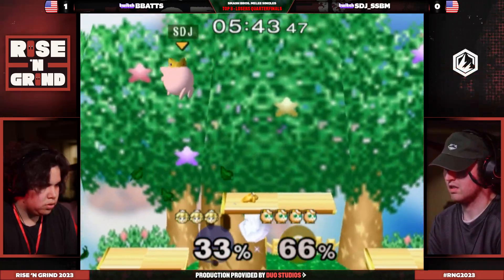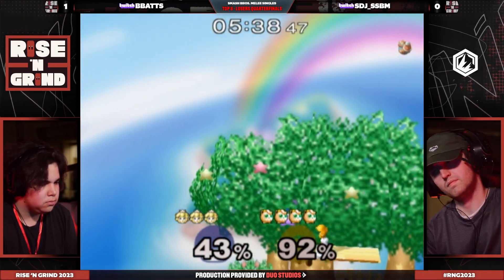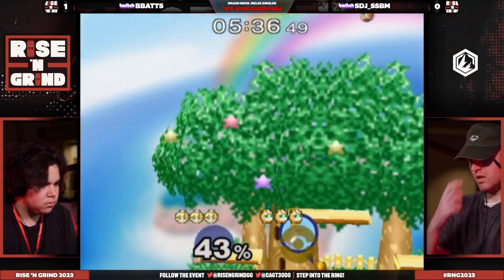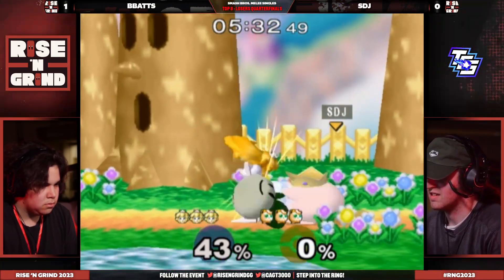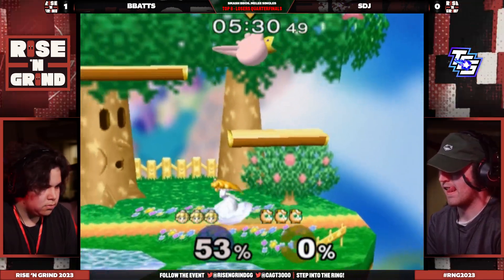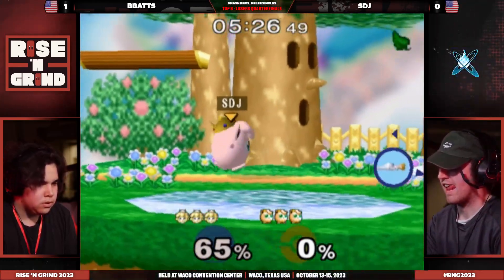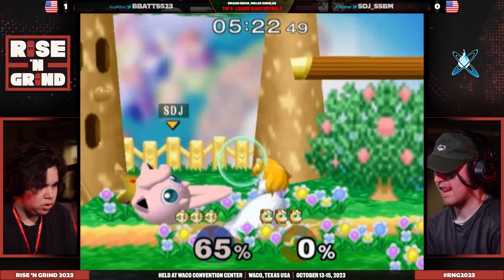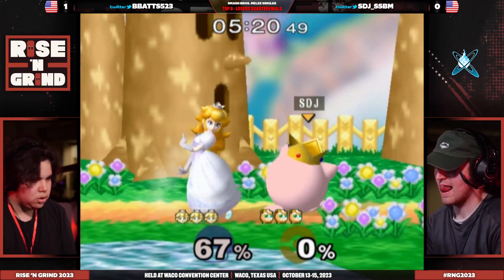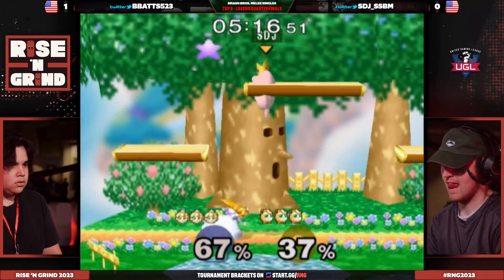This stage specifically really does highlight the deficiencies that B-Bats has in this matchup. But again, that positioning is just unreal on the side of B-Bats — so aggressively going out there to find the upper kill off the top pretty early as well. B-Bats willing to go out into the spaces that other Peaches are not, and we actually see STJ reacting like, okay, I guess I'm just dead there. Really, really exciting to see.